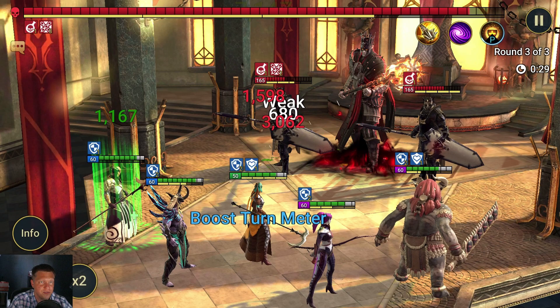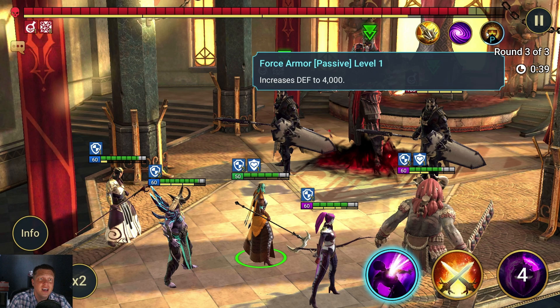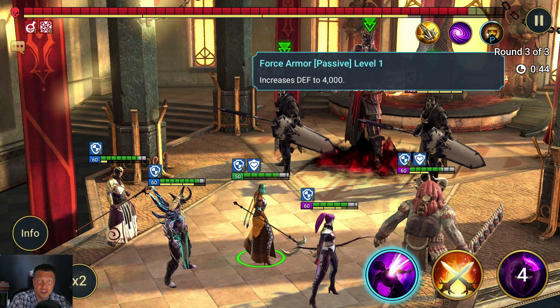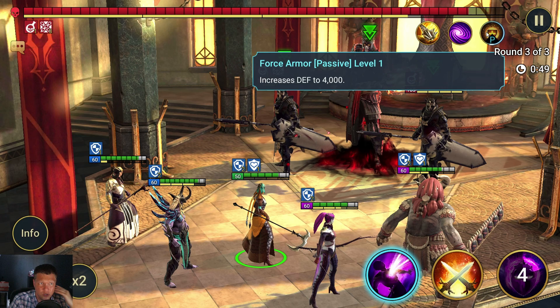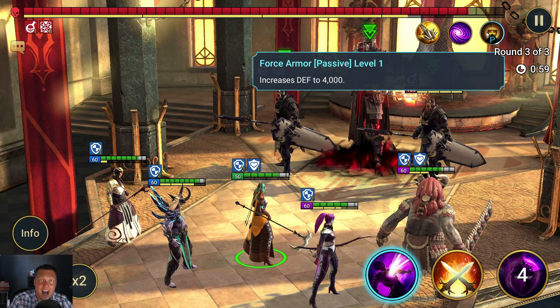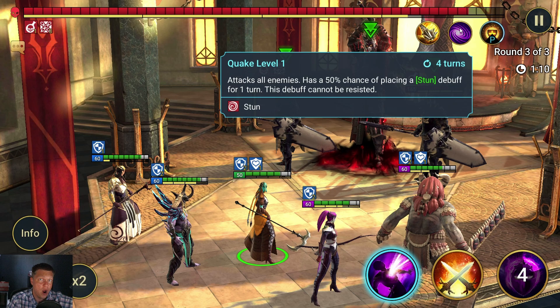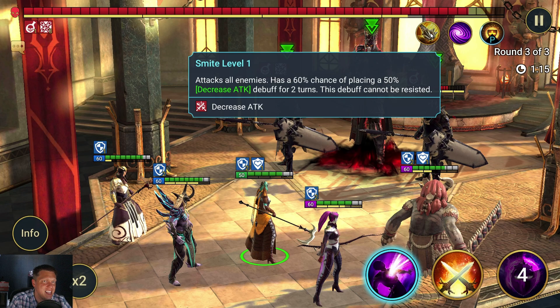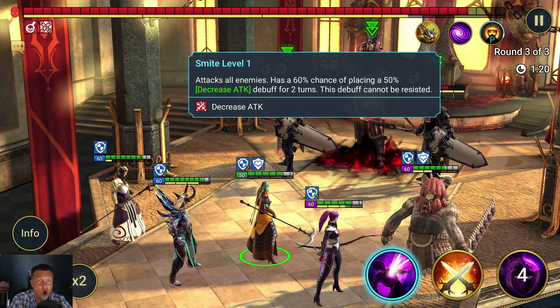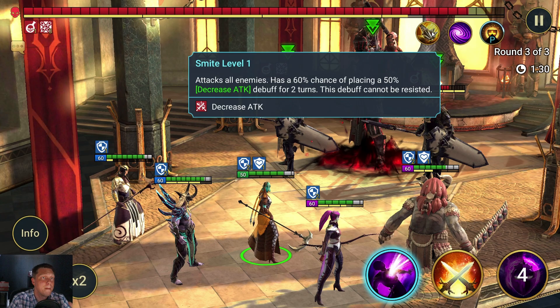The Force Knight here has a passive that increases defense to 4,000. Now that is a ton of defense. I believe this gets exacerbated past level 7 — it switches from like 2,000 or 3,000 up to 4,000. Then this ability attacks all enemies with a 50% chance of placing a stun debuff for one turn, and if that 50% procs, it cannot be resisted. And then attack all enemies with a 60% chance of placing a 50% decrease attack debuff for two turns, and if that procs, it also cannot be resisted. So resist is not going to be important in this dungeon because if he procs abilities, they're going to land on you.